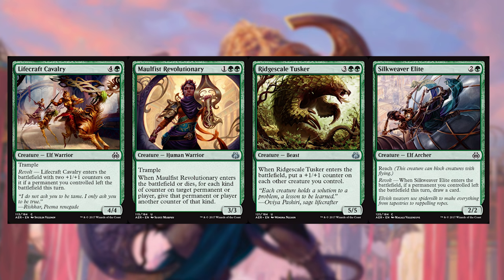Our next four creatures are Lifecraft Cavalry, Malfist Revolutionary, Ridge Scale Tusker, and Silkweaver Elite. Lifecraft Cavalry is very big with Revolt and crucially has trample so you can beat down. Malfist Revolutionary is the plus one plus one counter king and beats down as well. What you're gonna want to put Malfist Revolutionary with is Ridge Scale Tusker — a 5/5 for five, it doesn't get more fair, and it makes all your other creatures bigger. Silkweaver Elite provides critical green reach against flyers, and it has the possibility of an extra card just for free.